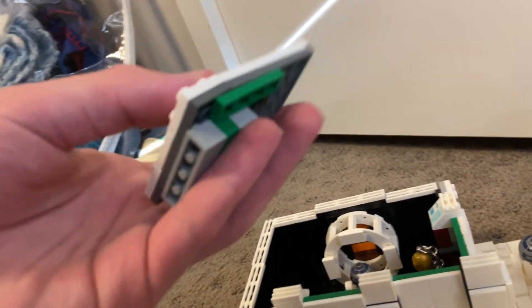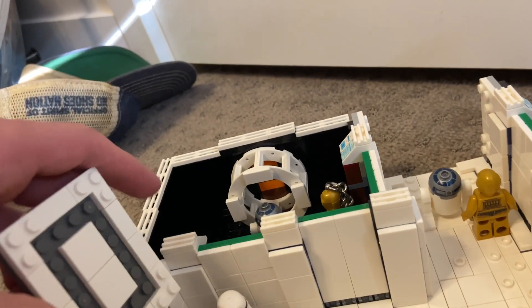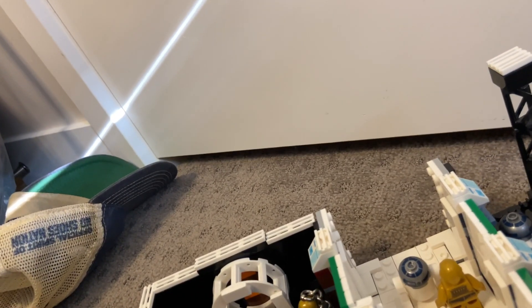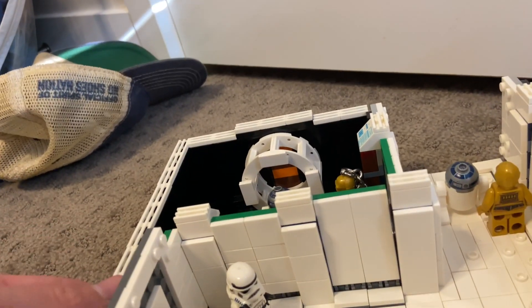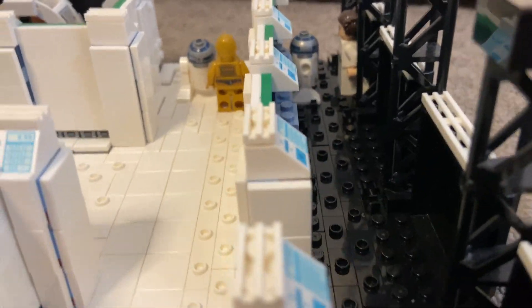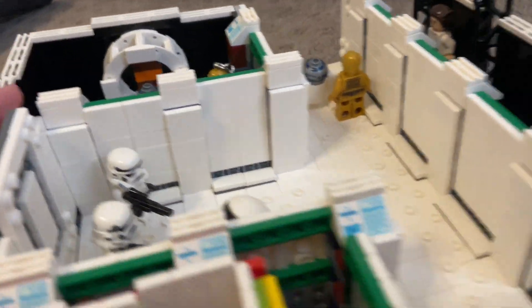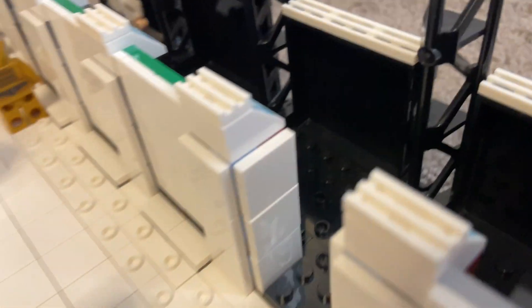Here is the door. It's not entirely accurate because in the actual movie it's all white, but I couldn't pull that off since I couldn't find my white plates. You can see a walkway path of jumper plates all the way down, and at the end we have R2-D2 and Princess Leia recreating that scene.